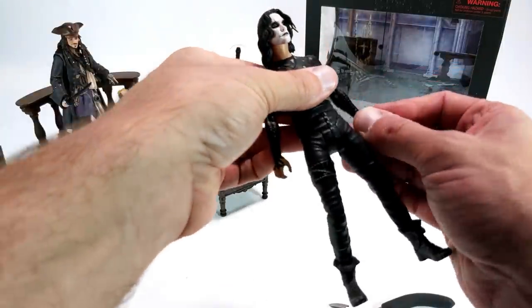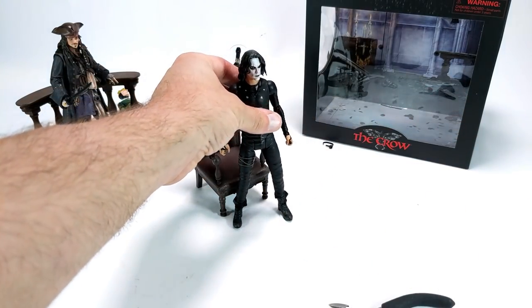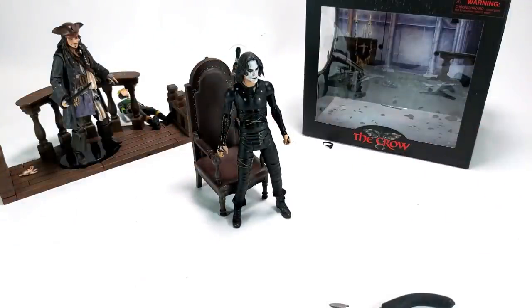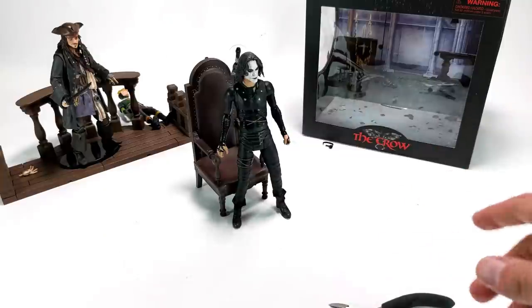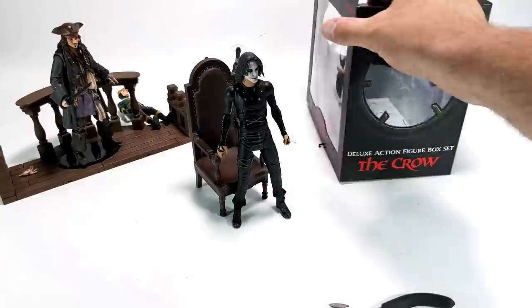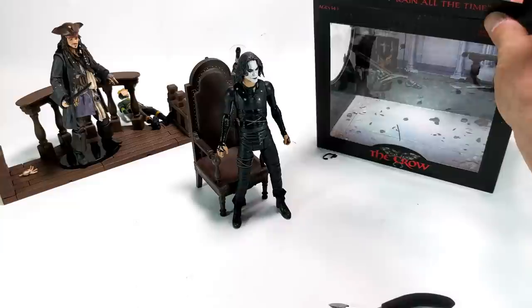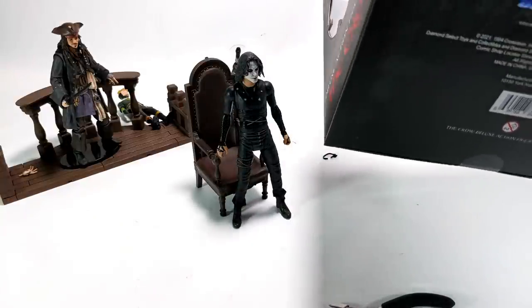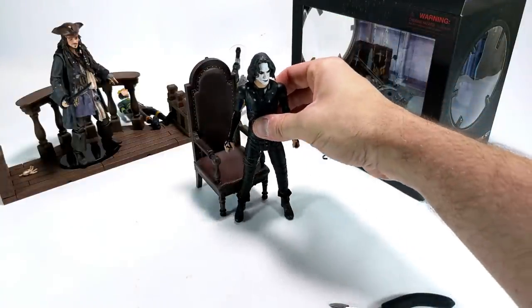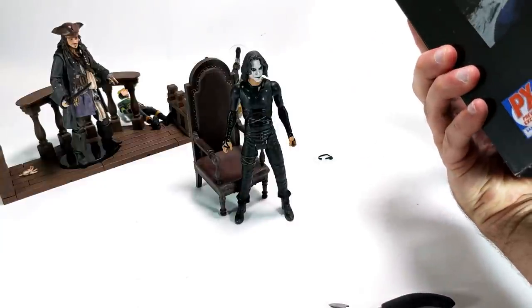Really nice figure. This presentation is incredible. I don't know exactly what's in the regular packaging versus this set, but I'm guessing the chair is exclusive to this set along with this cardboard backing and window box diorama. It looks like there's a peg in the crow bird's butt that would fit on the mass release version but doesn't seem to be included here.